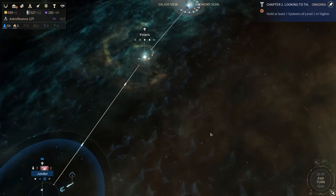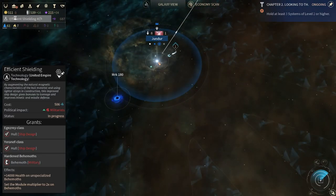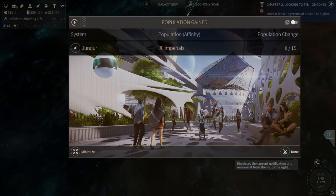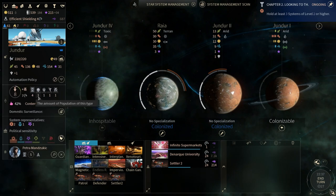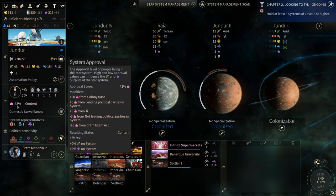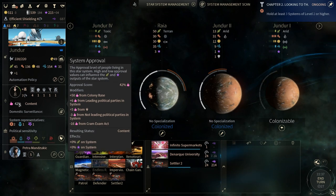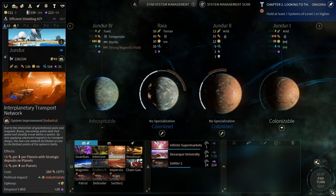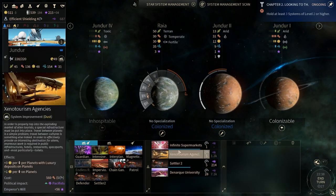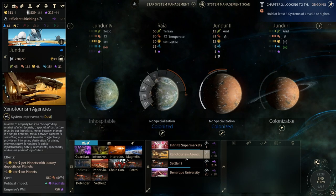Thank you for giving us an extra population. We can end our turn. Astro Finances now doing the military tech. The outpost is now a colony — gained a population. Population will grow very quickly. You could sacrifice the guardian for a lot of happiness, but we won't just yet. Xenotourism in five turns and it's quite a bit of money. We can do the infinite supermarkets just to give us the ten happiness so our people don't get sad and angry. Then we'll do Xenotourism for the money, getting a lot of money coming from Jindar too, because of the luxury resource — four dust per.